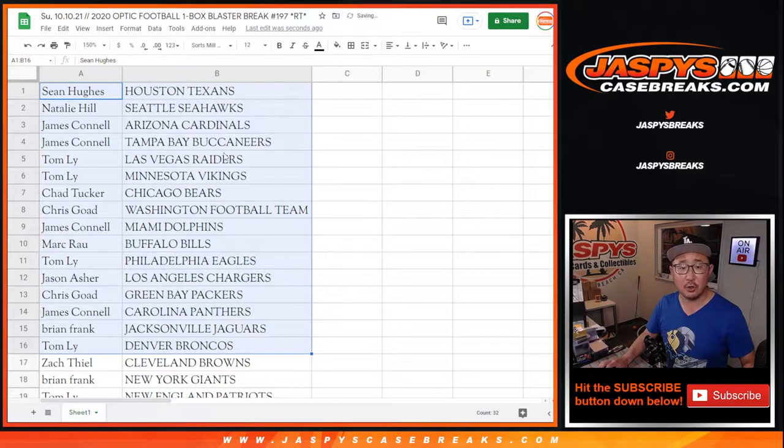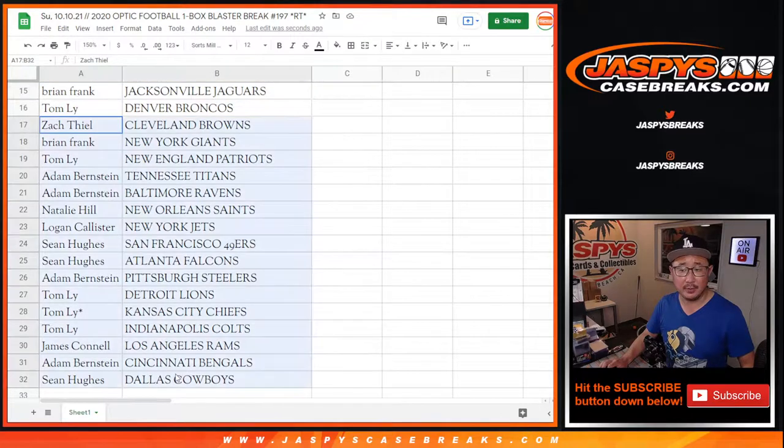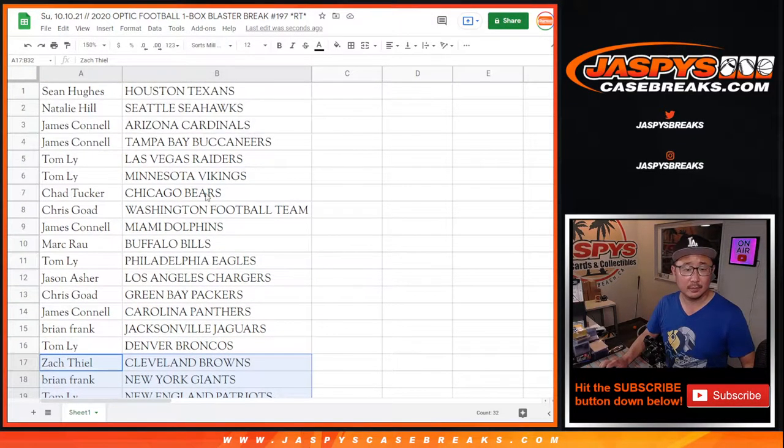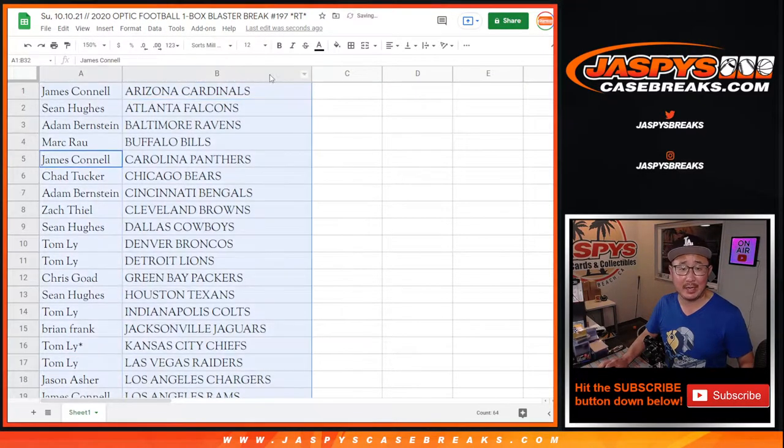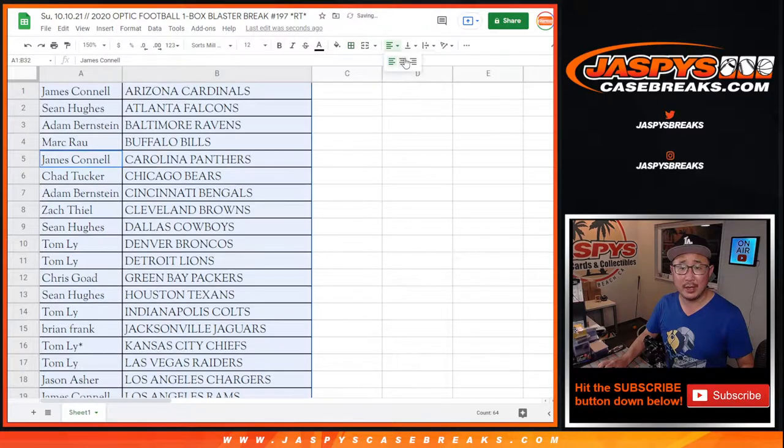Here's the first half of the list right here, and the second half of the list is right there. Let's just sort by team name and print and rip.